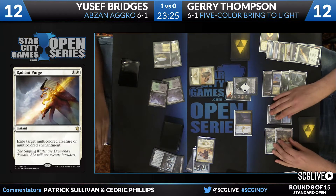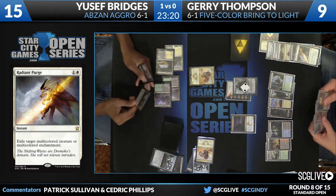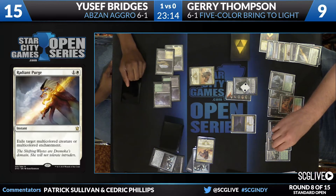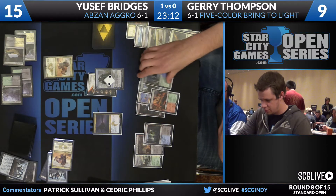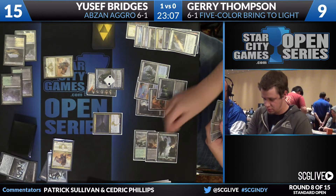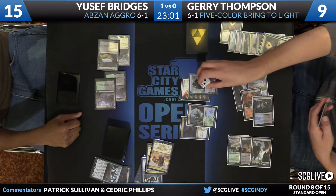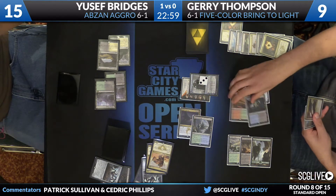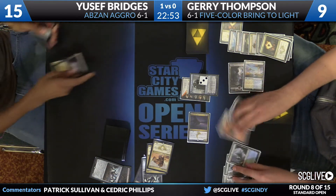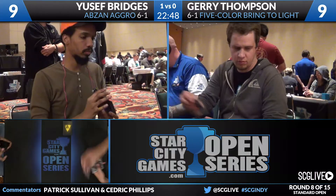Thompson going to fall to 9. There's a Spire Glade. A lot of Thompson's removal — I don't know if this is on accident or on purpose, but a lot of it focuses on exiling. I have a feeling that's on purpose. Time to turn up the heat here — attack for 6, Lumbering Falls our first activation. And that's going to do it for this game. Jerry Thompson going to tie things up here against Yusuf Bridges. Five-Color Bring to Light and Abzan Aggro getting ready for game number 3.